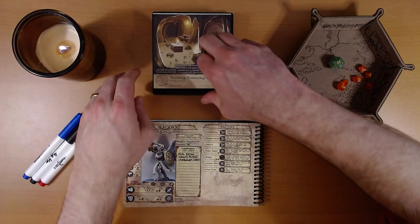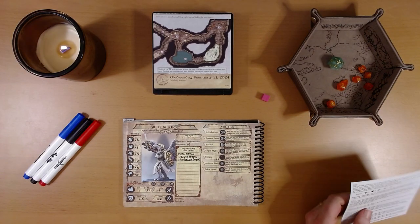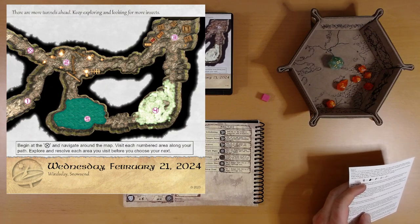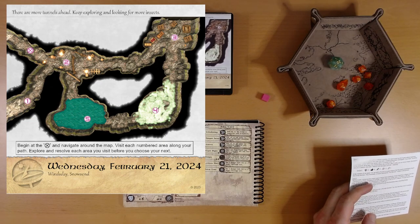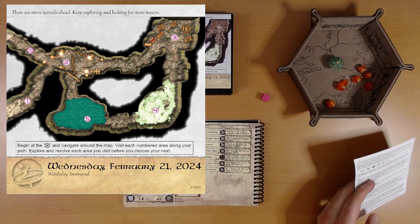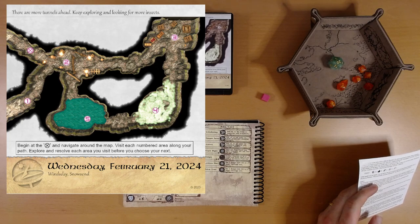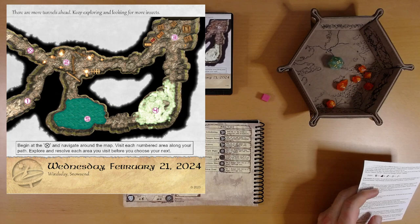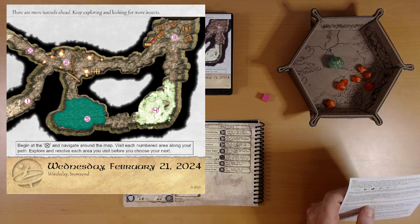Let's see what adventure is on the calendar for us today. There are more tunnels ahead, the calendar says. Keep exploring and look for more insects. Begin at the X. We know how this works — navigate around the map, visit each numbered area along your path, explore and resolve each area before you choose your next. We're up here at the top right. I don't see any hidden icons or codes on this page, just a place to explore. Looks like the exit is going to be number one, so let's go clockwise.